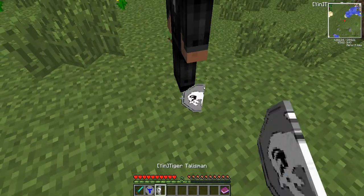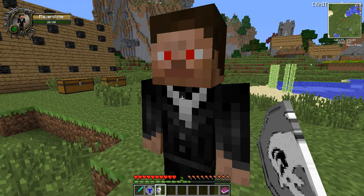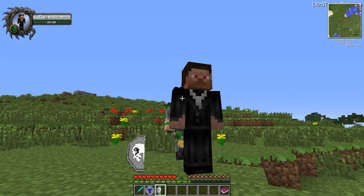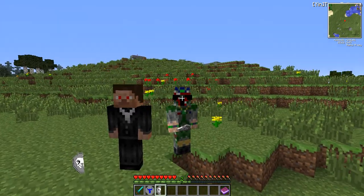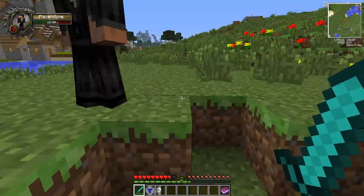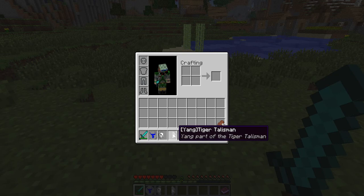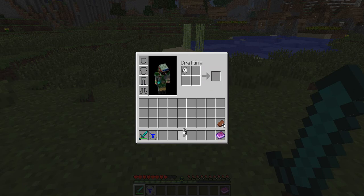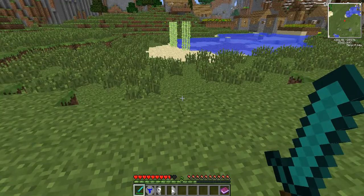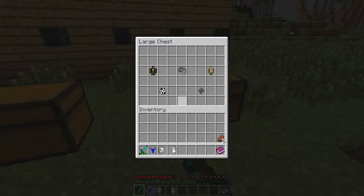There's one half on the ground — it's a bit glitchy, you can't pick it up — and that's my other half. Apparently I look kind of like Steve. If I attempt to kill him, he does about one and a half hearts. He's not too strong. He'll drop the other half when you kill him, and you'll need a diamond to put it back together in a crafting table.